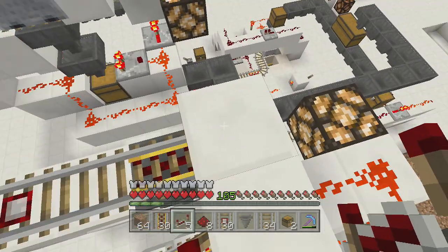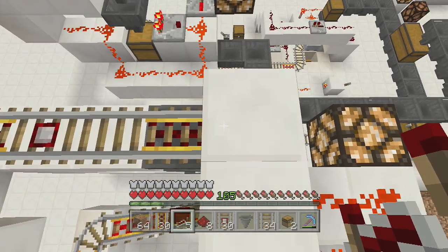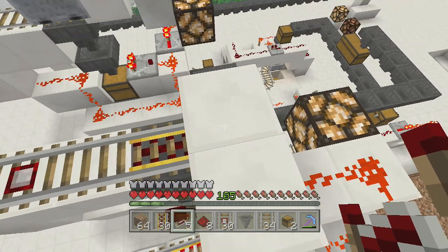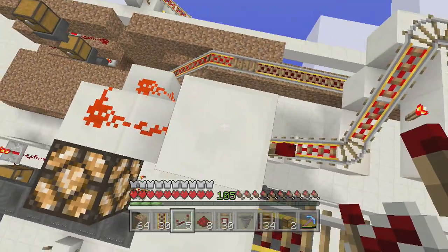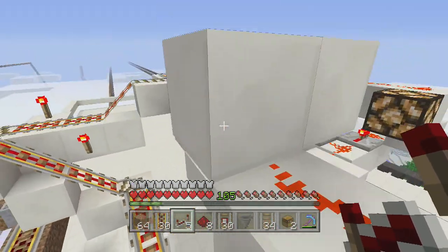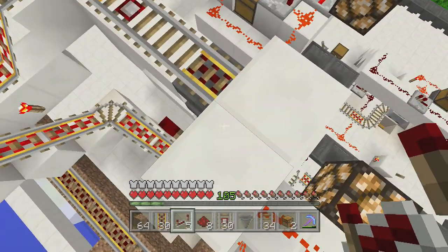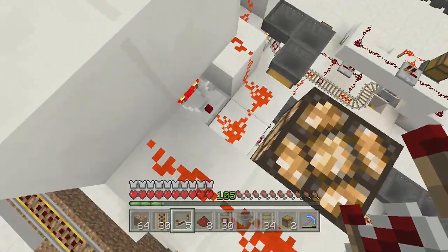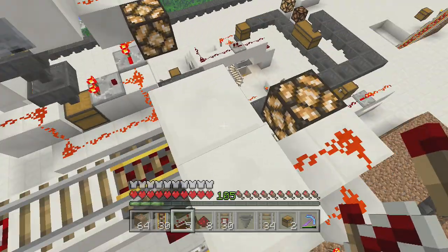So I built this a little bit different than other people on YouTube. This block is for just stopping the minecart in place. This signal that comes from over here is coming from a detector rail. So when the car is detected, it's also gonna give a signal to this torch, making the car stop.